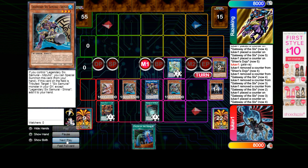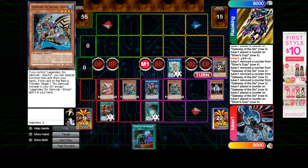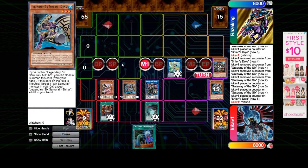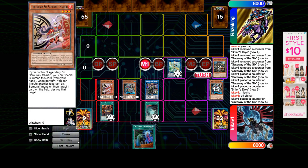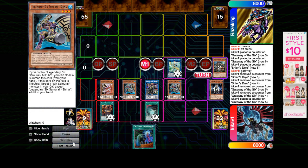Now here's where the combo starts going — Red to Tribute Blue, and then Blue Effect. He's going to use Red, Tribute Blue. Then add back the guy he just destroyed. That way he gets free counters. Add back Blue, summon it. He's probably going to repeat this a few times.